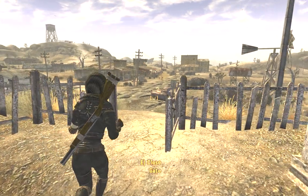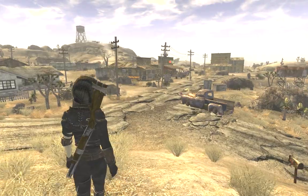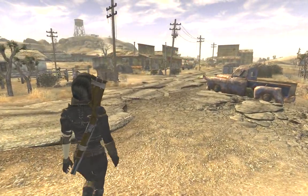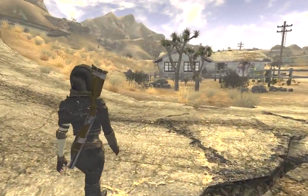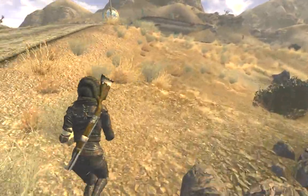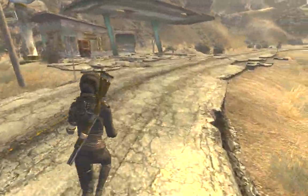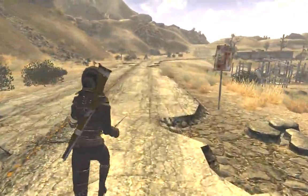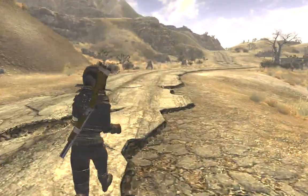We begin our journey here in the town of Goodsprings, and like any good adventure, you come back from the dead. I have a mod called Tuckered Out where if I run, my character will tire out easily. I'm going to follow the course of the game, but go where I will. This game also has a mod called A World of Pain, which adds 114 new areas. First, we're going to explore Goodsprings.